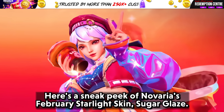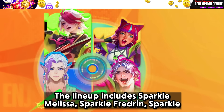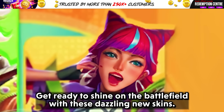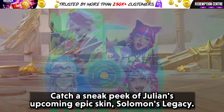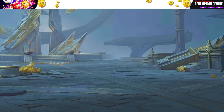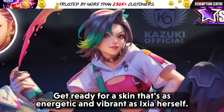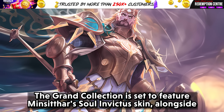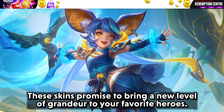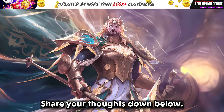Here's a sneak peek of Novaria's February styled skin, Sugar Glaze. The theme for 2024's annual party skins is revealed as Sparkle, with the lineup including Sparkle Melissa, Sparkle Fredrinn, Sparkle Estes, and Astral Muse as Valir. Julian's upcoming epic skin Solomon's Legacy promises a regal and powerful look. Iksha's stylish March skin is revealed as Dynamic Streak. The grand collection will feature Minsithar's Soul Invictus skin alongside collector skins for Natan and Nana. Are you excited about Minsithar getting a collector skin? Share your thoughts below.